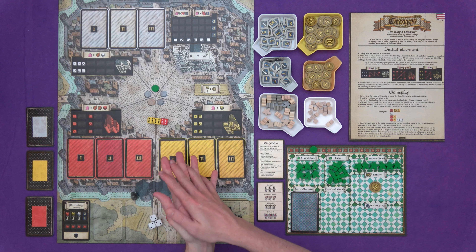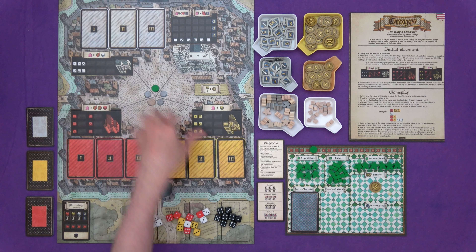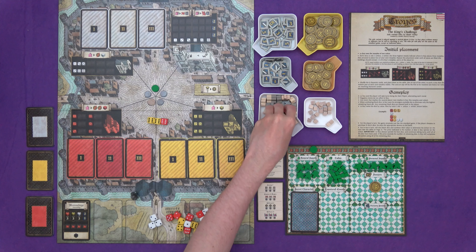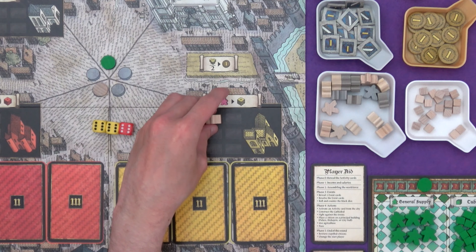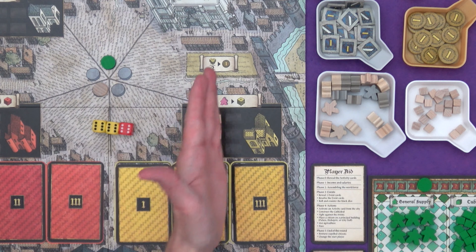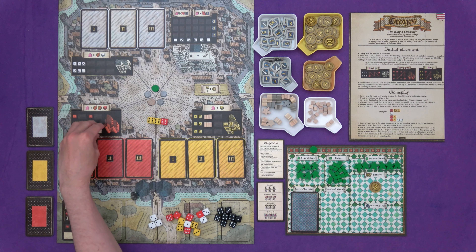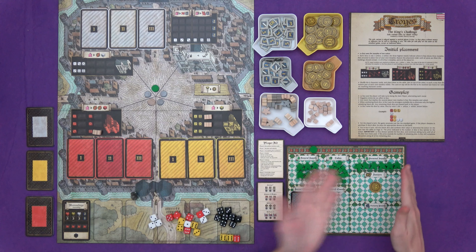Leroy has a preference for each building based on how we'll be able to put more meeples in there later. In the bishopric and city hall, meeples are in rows and when you spend dice of particular numbers they push meeples out in favour of whoever is putting them in. Similarly in the palace but it's just one per section. Higher numbers in Twa are often wanted for other actions, so you're less likely to use them for buildings — which is what Leroy's initial placement is based on.